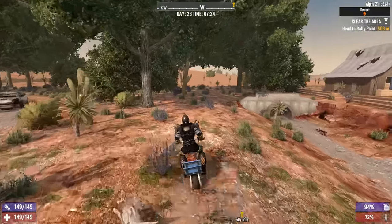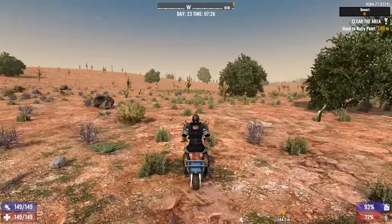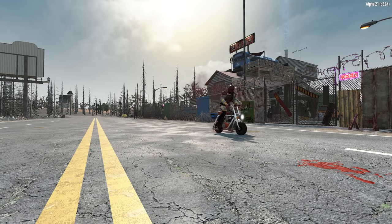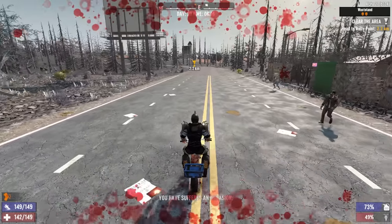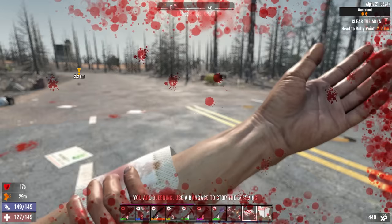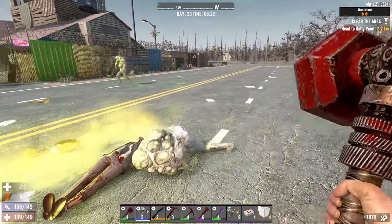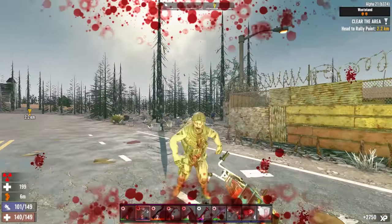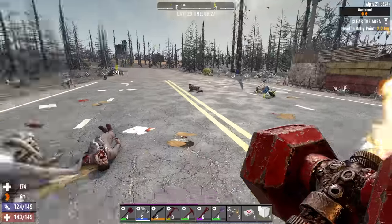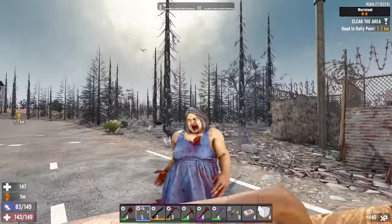Heading to the wasteland — quick stop to check Bobby's vending machine first, then we'll do some tier three and four POIs. Let's see what happens if I hit this mutated zombie just for fun. I'm getting chased now — testing the new pump shotgun. Already bleeding, using the first aid kit. Should have brought regular bandages. Rolling in with plenty of hit points though — I literally asked for this by coming here intentionally.